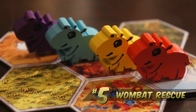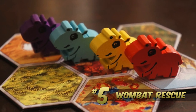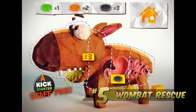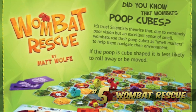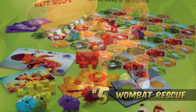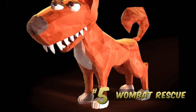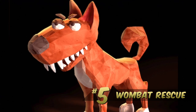Our fifth racing game is Wombat Rescue. The dastardly dingo has stormed your burrow and chased away four of your baby wombats. Wombat Rescue is a race to be the first player to find all four of your baby wombats and bring them home. Did you know that wombats poop cubes? Scientists theorize that due to extremely poor vision but an excellent sense of smell, wombats use their poop cubes as smell markers to navigate their environment, and because their poop is cube-shaped, it's less likely to roll away or be moved.